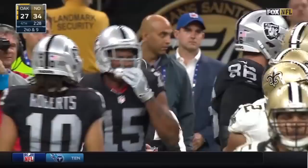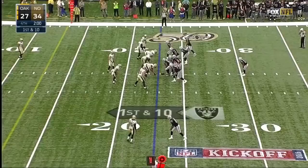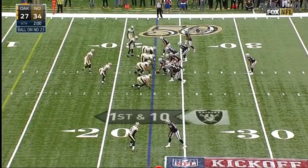Raiders trying to tie the Saints with two minutes to go, down 34-27 on the Saints 23-yard line. Derek Carr under center, Jalen Richard the long back. Crabtree goes in long motion, followed by the corner. Carr straight drop — pump, throws right sideline, wide open. Murray out of bounds.